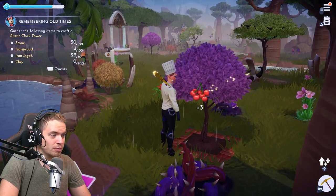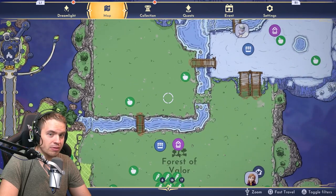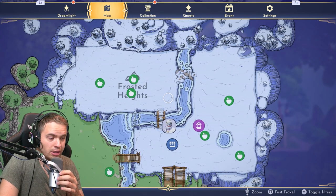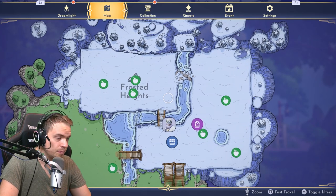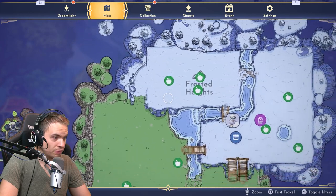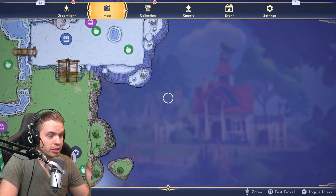It literally works everywhere. It will work in Forest of Valor — you can do the same thing to basically access the little area locked off from the bridges. I already have access to it because I upgraded my shovel and pickaxe. You can get to Frosted Heights too, and getting to that area is going to take you forever, because it's literally one of the most advanced quests to upgrade your pickaxe to that level.